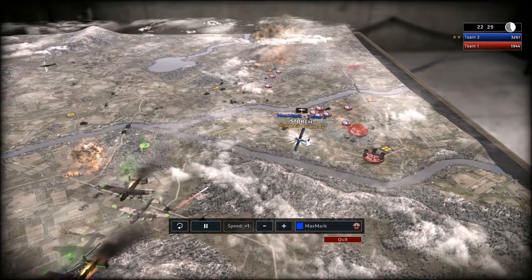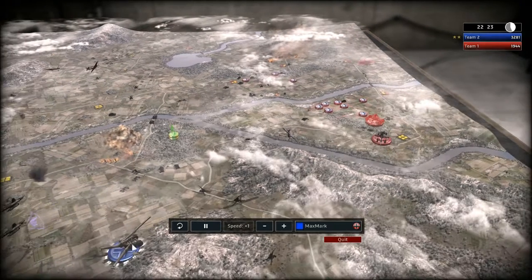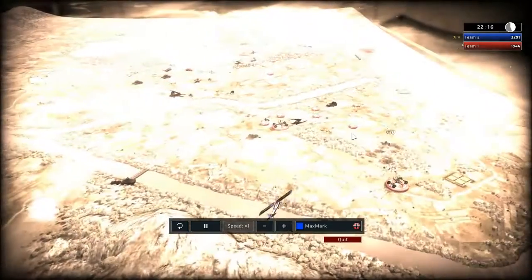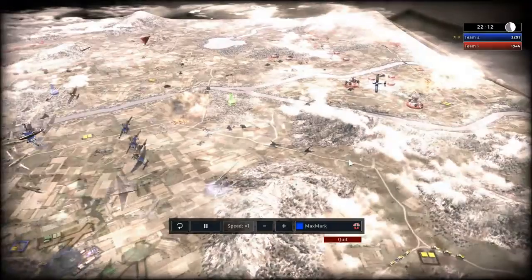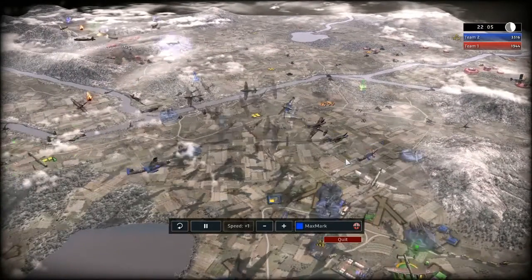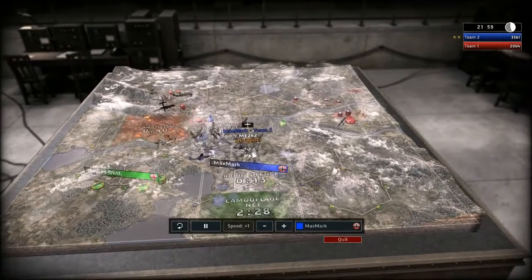Got my scout here, which allows me to see all his AA, most of it, and attack. I know there's a nuke somewhere here - one of these. Can't see it yet. Look at all the airplanes - mine, his, most of them in radio silence, not so long anymore.